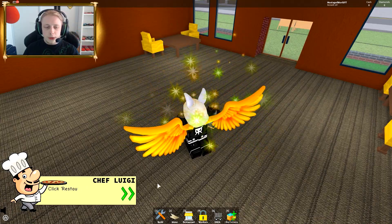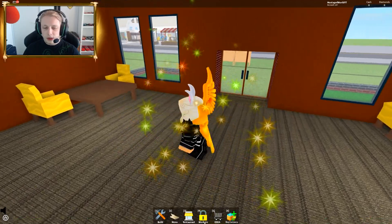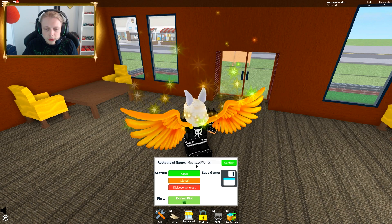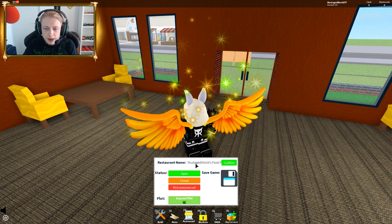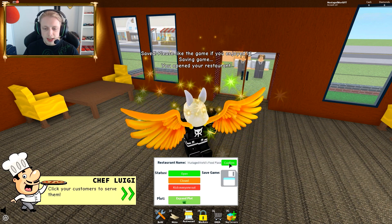I think it's time to open your restaurant. Click the restaurant on the hotbar and in the settings, set your restaurant to open. We need to name it — 'Food Place', yeah, that's the best one. Open and save it. Let's press restaurant.